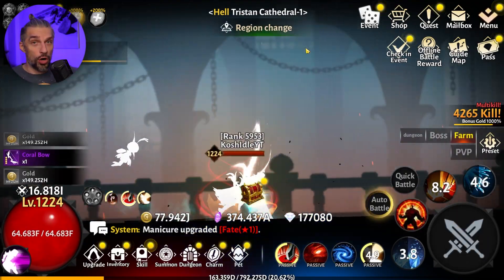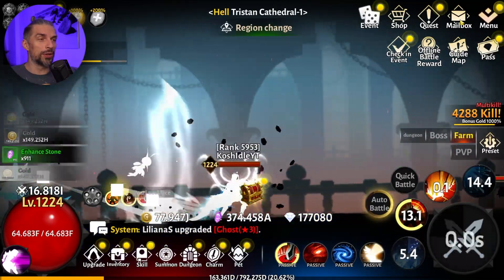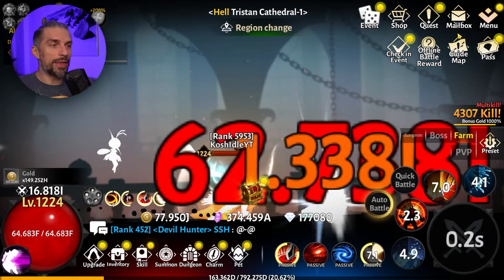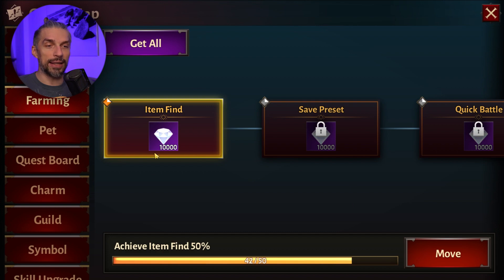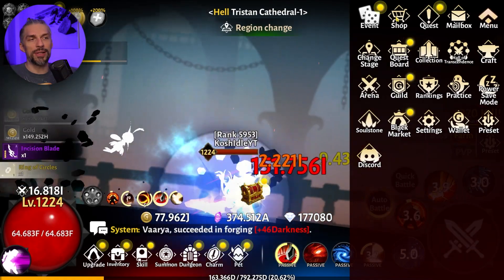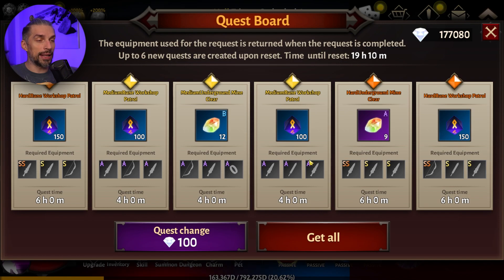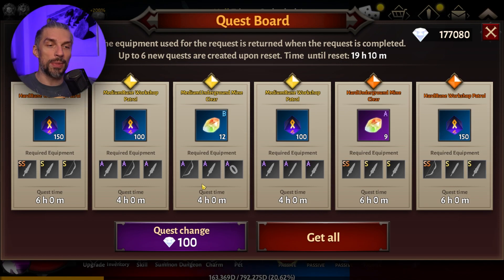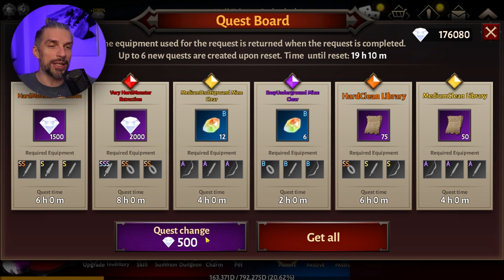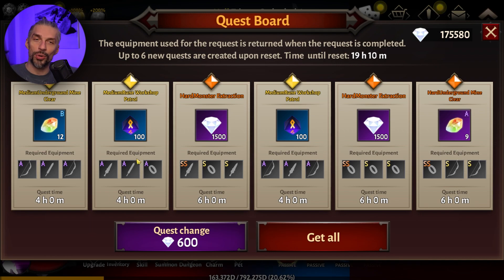Now let's move on to earning diamonds — this is harder since there aren't that many ways. The main source will be the mailbox, where most diamonds are rewarded by the developers. The guide map is a good but limited source. Collections give a small amount when completed. The quest board can give some diamonds too. Spending diamonds on re-rolls there can be good, but give yourself a limit since each roll gets more expensive — roll a few times a day and stop.